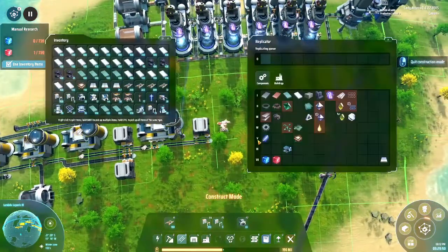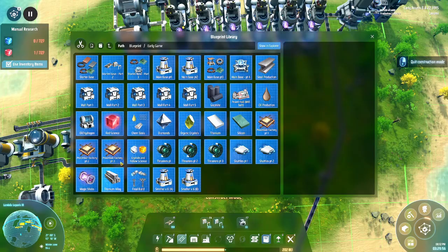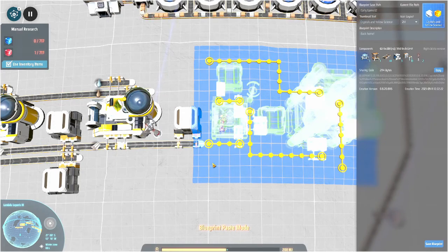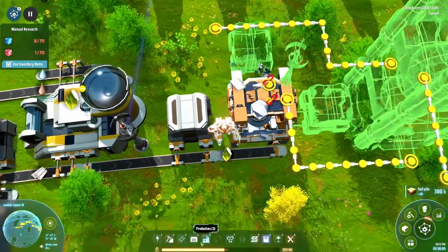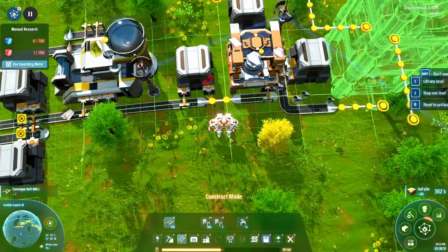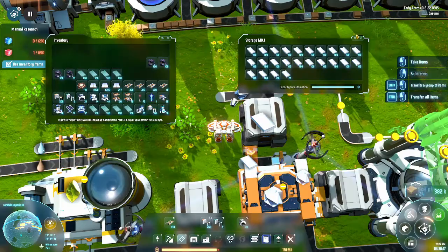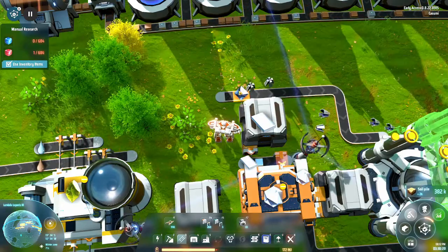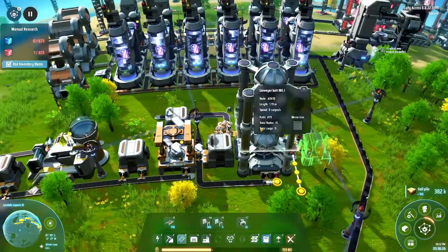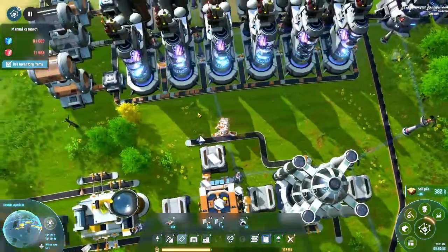The third item we need is over here: the titanium crystals and the yellow science. Those will need the organic crystals, which we're making over there. But we also need titanium — the good news is we have plenty of that because we just got that. We will also need diamonds in order to create yellow science. We can't actually start it up yet because we haven't researched it yet.